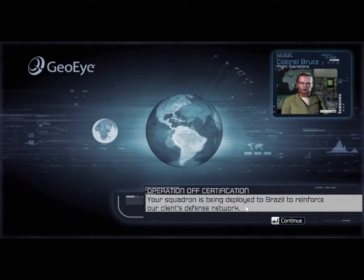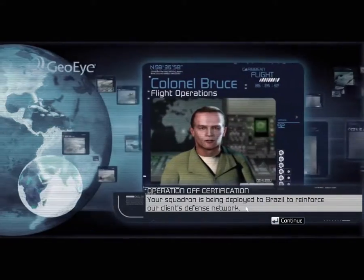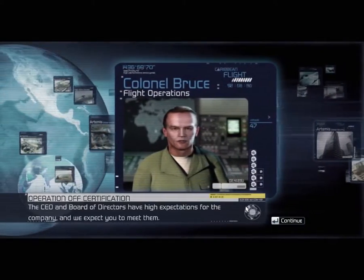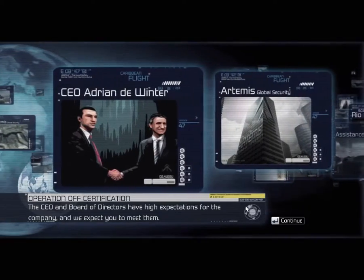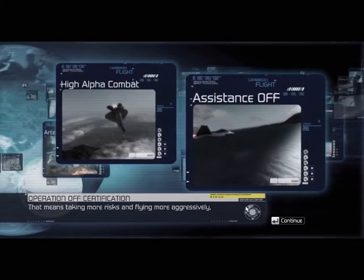Your squadron is being deployed to Brazil to reinforce our clients' defense network. The CEO and board of directors have high expectations for the company. We expect you to meet them. That means taking more risks and flying more aggressively.